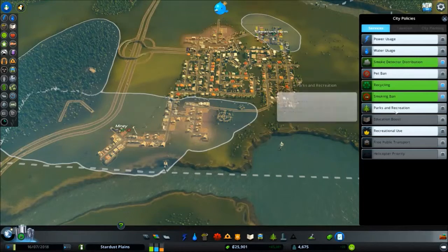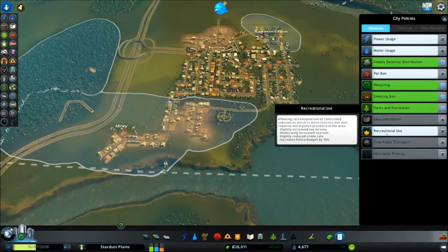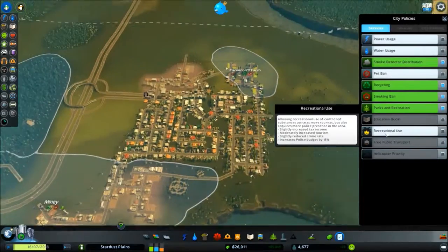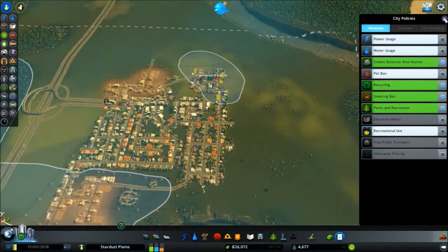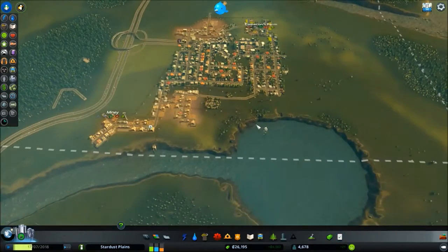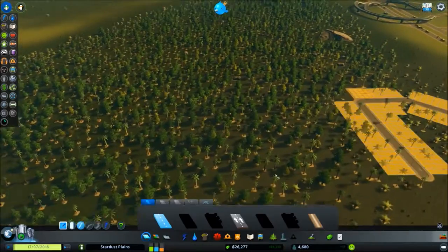Smoke detector distribution. Recycling. Smoking ban. Parks and Recreation. And recreational use. More tourists - we'll keep that off for now. So we've got the whole new Highland Hills District set up.